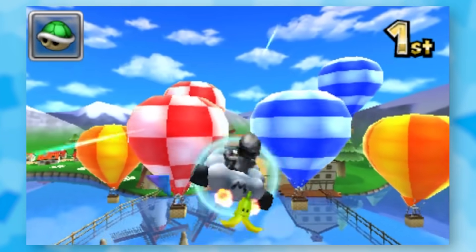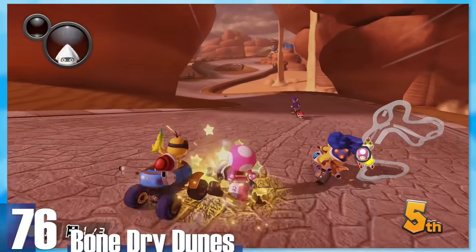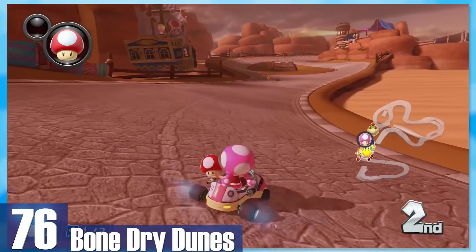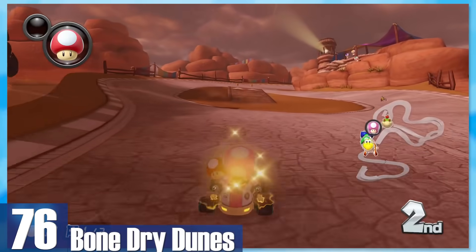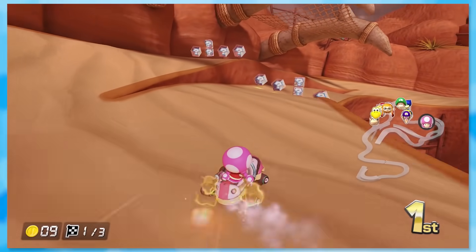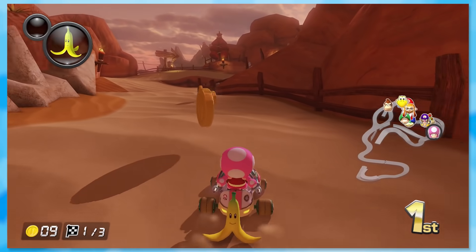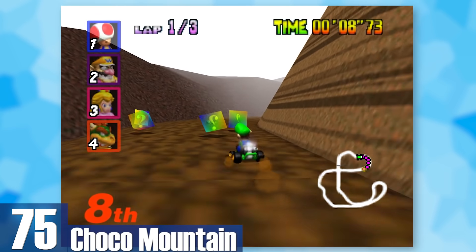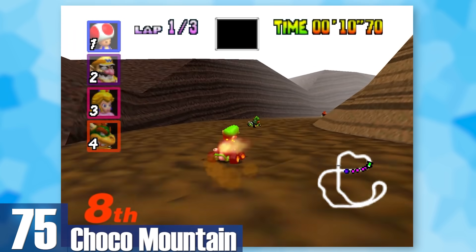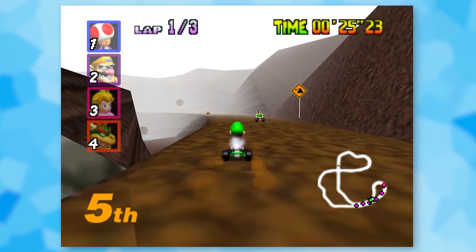76: Bone-Dry Dunes. I guess this is considered a Dry Bones track, and that's pretty dope since he's the best character. Bone-Dry Dunes has a few split paths which add variety, and I love how the piranha plants are all bones to fit the theme. 75: Choco Mountain. Choco Island can finally have the 3D hills it always wanted. There's not much besides some choco boulders that fall near the end — it's a very bumpy and wavy ride and the music makes it all the more special.